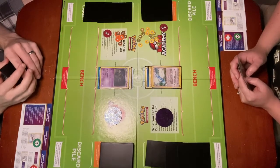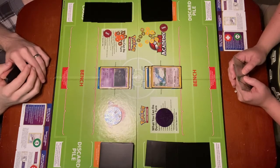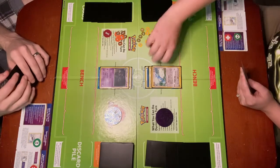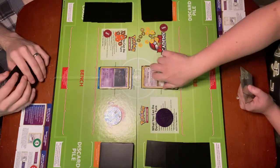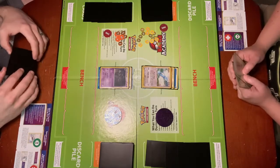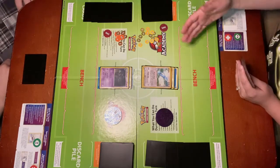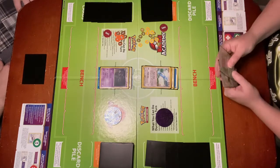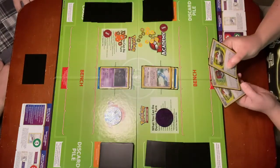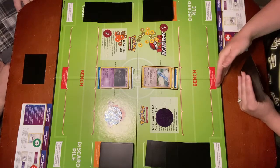In this video we're going to demonstrate the effect of confusion. I have Dusclops — he has one psychic energy attached. I'm going to go ahead and use Confuse Ray. Your opponent's active Pokémon is now confused. It's important to note that confusion does not do anything during Pokémon Checkup — it's the only special condition that has no phase during Pokémon Checkup. He is just simply confused. So then it starts my turn so I go ahead and draw a card. Here's my hand and I have nothing that can resolve confusion.